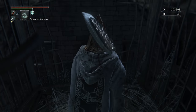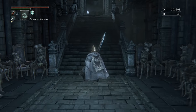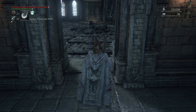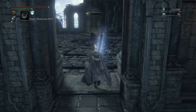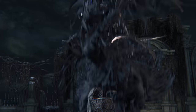Head on up here. Up next we have Mergo's Wet Nurse. This boss is kind of a mixed bag - could be tricky for you, could be easy. It is equally weak to Arcane, Fire, and Bolt. It will split into clones at some point - when it does, just stay locked on to the main one and try to smash her as fast as you can. We're actually gonna pop a Beast Blood Pellet just for shits and giggles. Pretty cool cutscene - we'll let this one play. Like a weird nightmarish thing that's here to protect the baby.